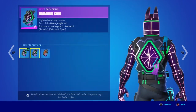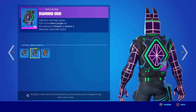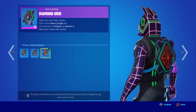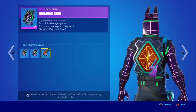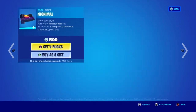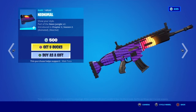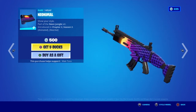We got the Diamond Grid back bling in neon purple, and there's also a neon orange style plus a reactive style. Then we got the Neonable wrap — I'm not sure if it's reactive like the other cosmetics but it is animated. It has that retro sunrise look.